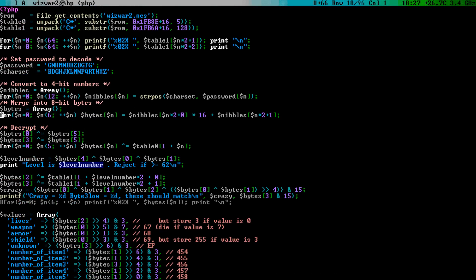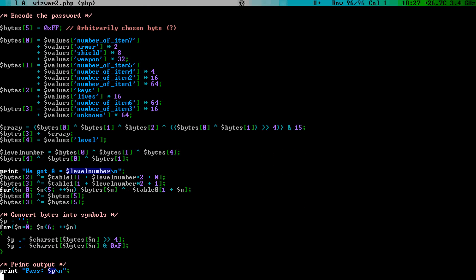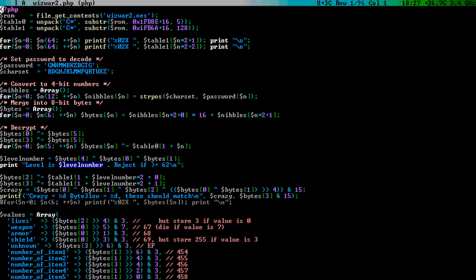So naturally, I also wrote an encoder/decoder — a codec — for this password system, done in PHP, which happens to be a scripting language I am quite fluent with. You can watch the livestream to find out how I approached reverse engineering this scheme. I am Biskwit. In the next episode, we will study a game with a password scheme so unorthodox that it is difficult to even write them down. See you then!